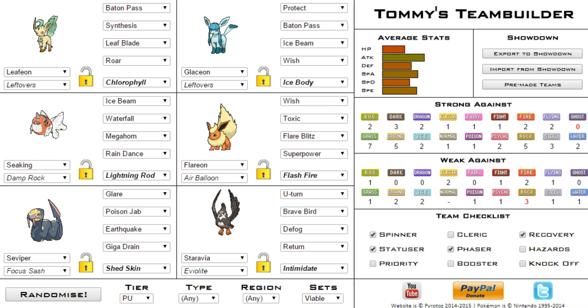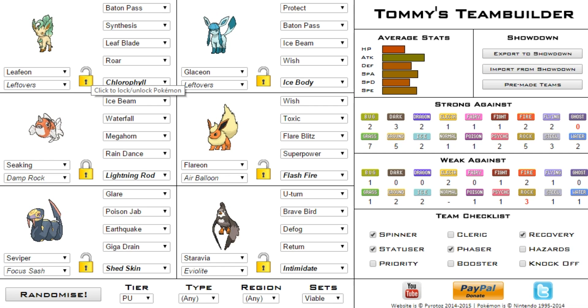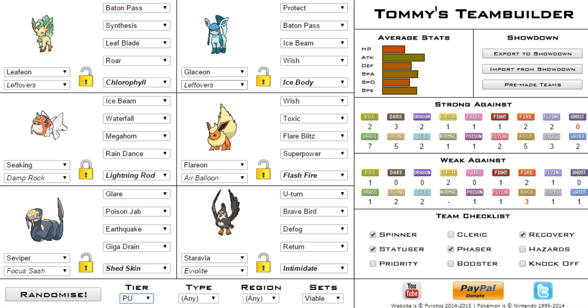We'll do two or three battles per episode. We're going to advance on a win week — if we get two out of three I consider that a win. If we lose, we'll re-randomize next week. If we win PU, the next week we go to NU; if we lose in NU we reset from PU again. We're going to try to get all the way up to Ubers and get a winning record there — that'll be our final team.